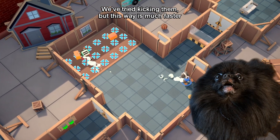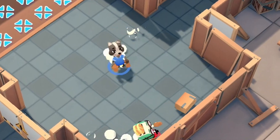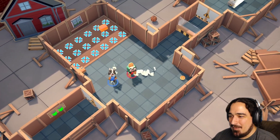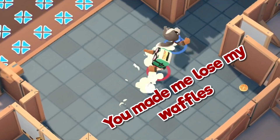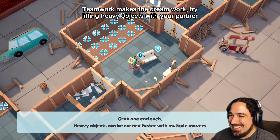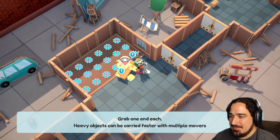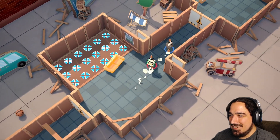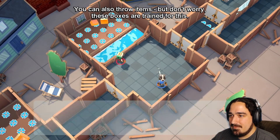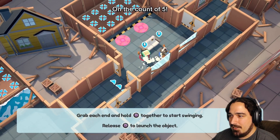We've tried kicking it but this way is much faster. I slapped the waffle out of you! You made me lose my waffles, you jerk. Did you know jumping was invented by the Vikings? Teamwork makes the dream work. Come on, we gotta work together here. We did it! Teamwork! You can also throw items, but don't worry - these boxes are trained for this.